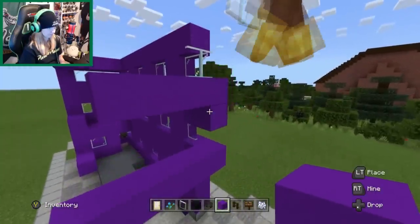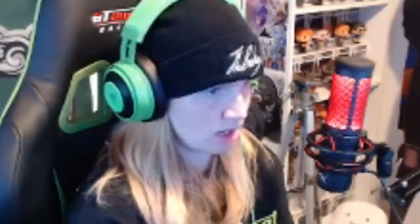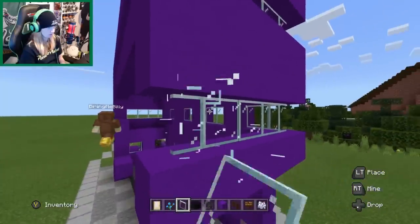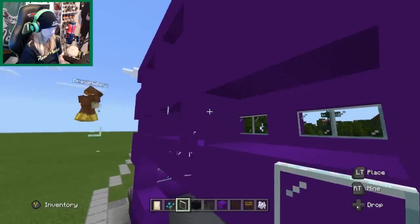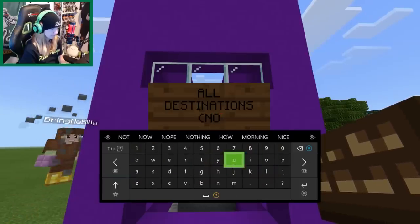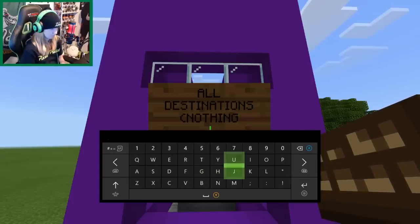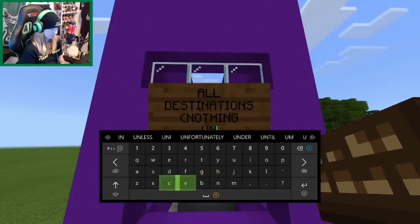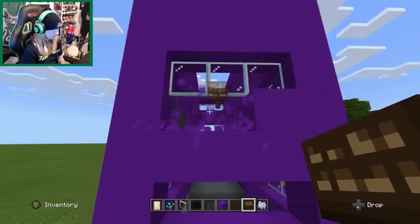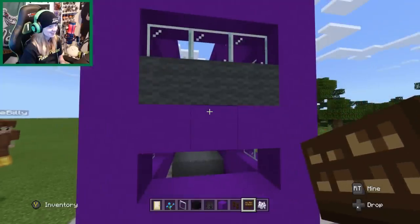You've got to have like a chandelier inside there and stuff. Chandelier here! You've got to make sure you can get on the back of it. Yeah, that's what I'm just doing now. I just spent ages typing out that sign.